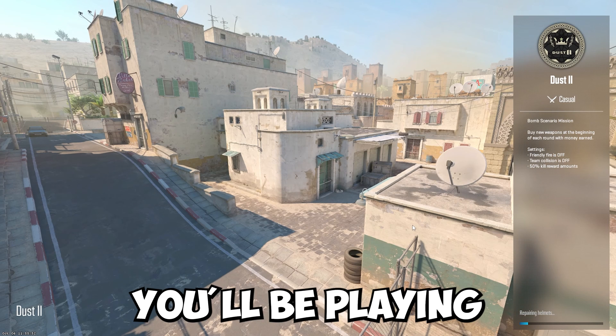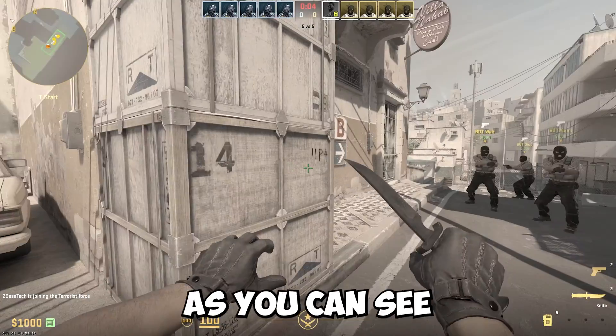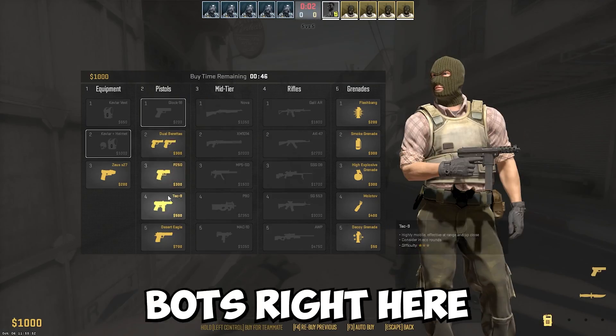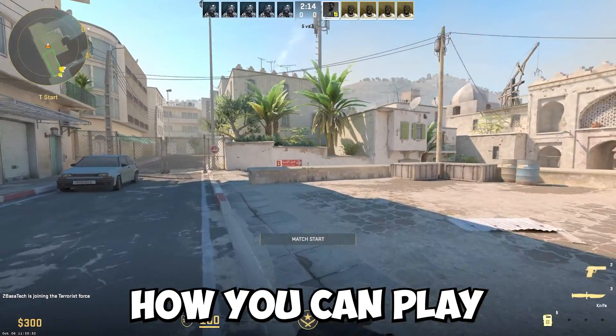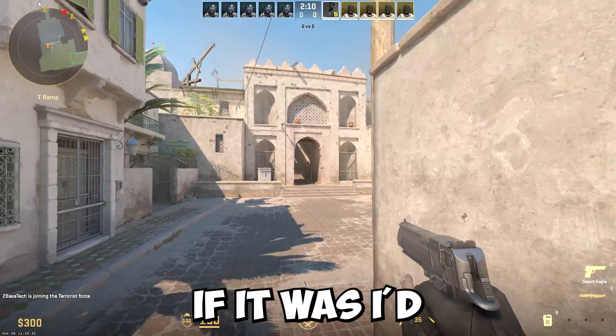Once you've chosen the map, go ahead and open it. It will load for a bit and once it loads you'll be playing with bots and you will be able to play CS2 offline. As you can see, there are spots right here and I can actually play with them.